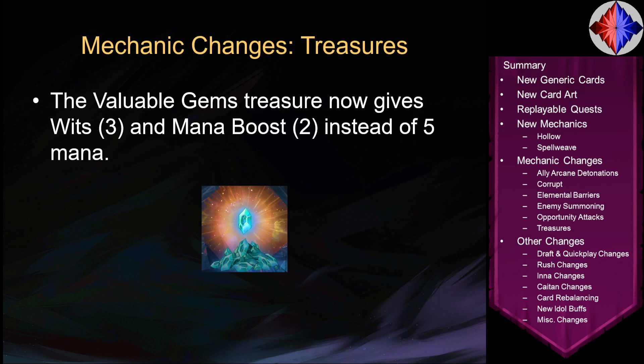Next, Treasures. Valuable Gems Treasure now gives Wits 3 and Mana Boost 2 instead of 5 mana. This is a pretty big nerf to Treasures — it means you can no longer just chain together Treasures to get back a bunch of mana. But the Treasures now have synergy with Wits and Mana Boost type decks. There are some other changes to Treasure cards I'll talk about later. Overall, this is a nerf to your favorite Treasure cards, unfortunately — but I've reached the acceptance phase of the grieving process.